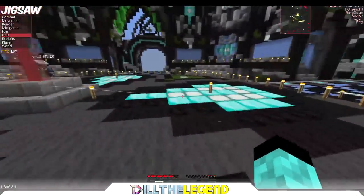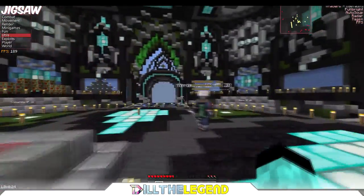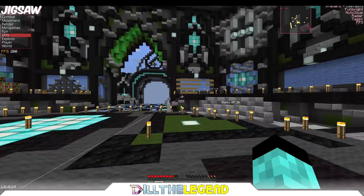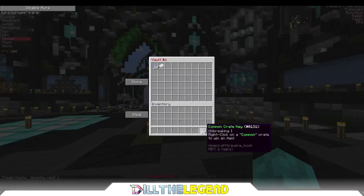For free cam, you just go into free camera, fly away, break a block, then get out of free cam and walk into it. I'm going to be showing you guys how to do it with phase. With phase, you're going to go over here — actually hold up, go into your player vault first.